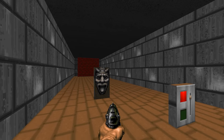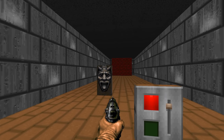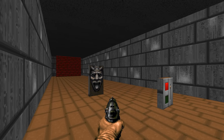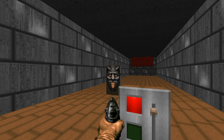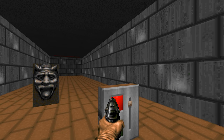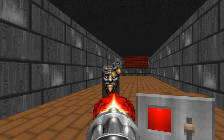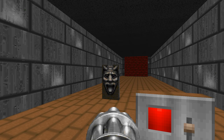It's also worth mentioning that you cannot trigger a special while it's already busy doing another action. For example, these two switches control this wall — one switch opens it and the other one closes it. As you can see, while the door is closing you cannot reopen it mid-action, only when it's done closing.